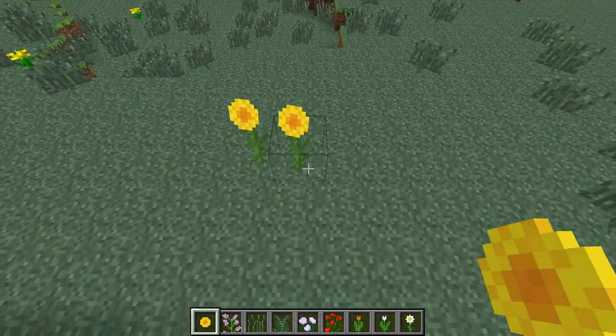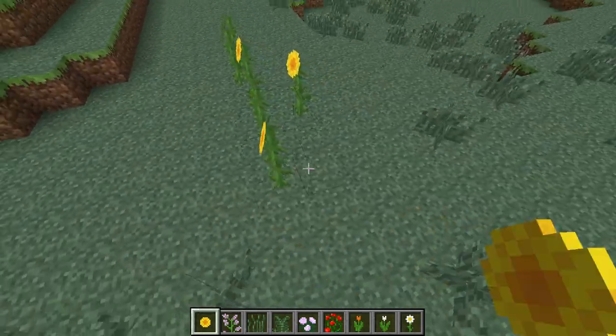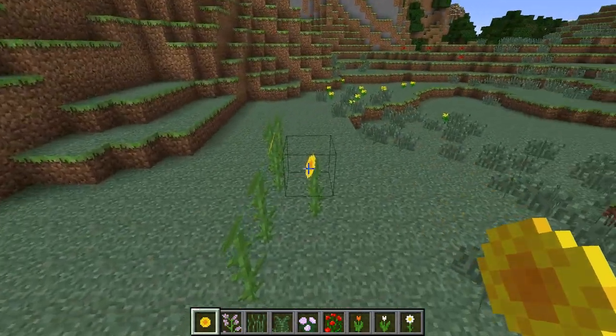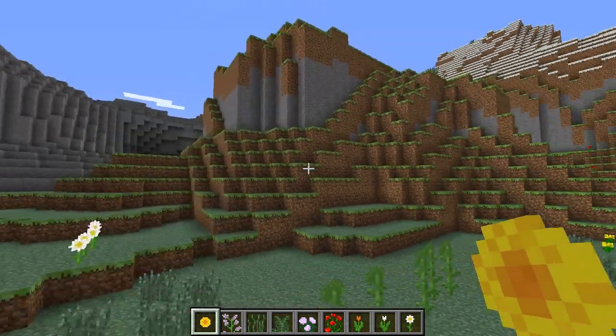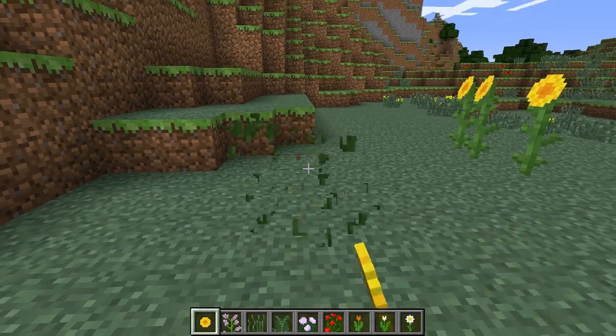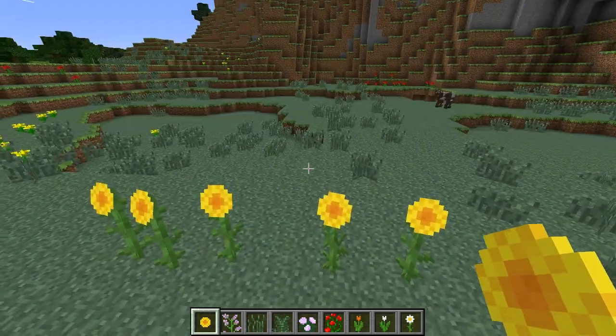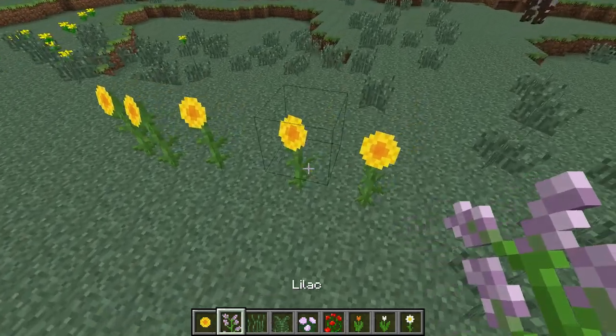Here we have some sunflowers, which look pretty cool. It's worth noting that when you place them they only ever seem to face in one direction. I guess that's because they're supposed to be facing towards the sun, since they're sunflowers. So they only face in one direction, which is kind of nifty — but if you wanted to place them in the opposite direction, obviously that's not going to be happening.